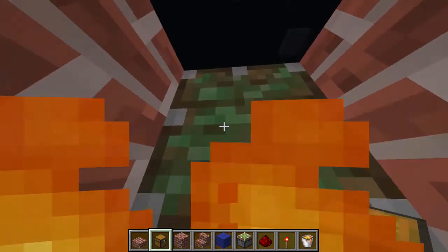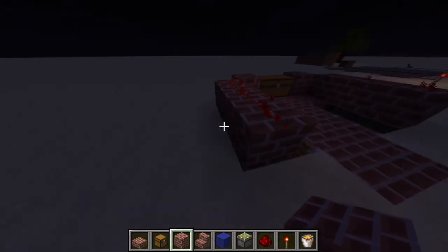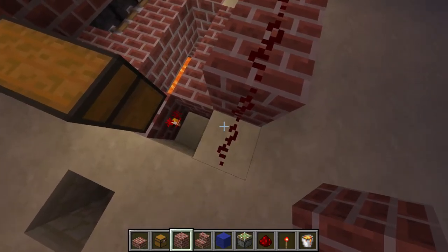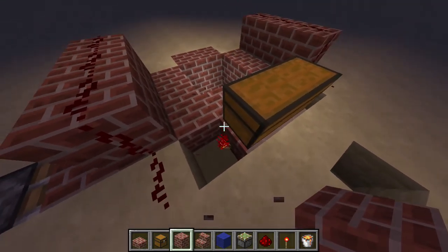Basically the redstone I used to make it is really simple — extremely simple redstone. You align pistons there and then you put redstone over the top and there. And then you put a redstone torch there and the same on the other side.